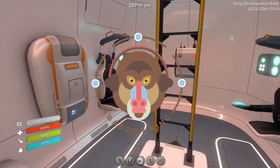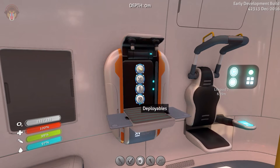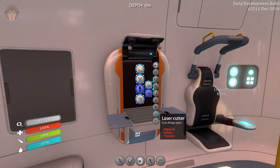Hey guys, what's up and welcome back to Subnautica. Today I want to go ahead and check out a couple of things. First of all, last episode we needed to breach a door on the Aurora, so what we need to do is get a laser cutter, because we needed a laser cutter. What we need is a diamond.